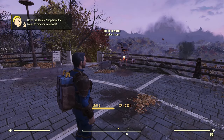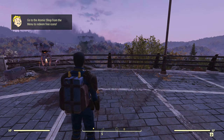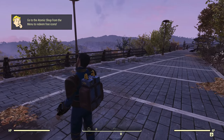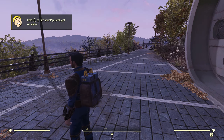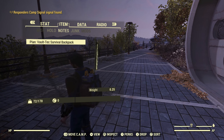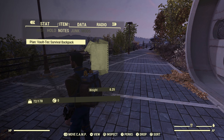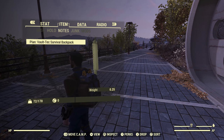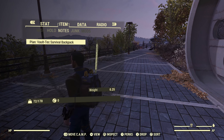Here we are fresh out of the vault. The backpack you get is actually different — it's not just a different look, it's actually a different backpack, though it gives the same benefit as before. In the past, you had to go to the airport to get the backpack plan from the Overseer's cache. That's no longer the case. You now start off with the Vault-Tec survival backpack plan, so you can upgrade it as you level up without having to go to the airport first.